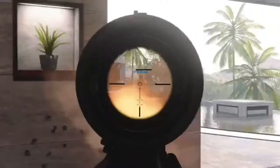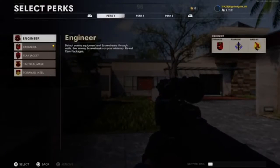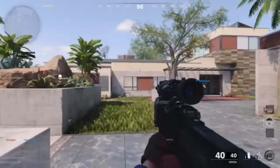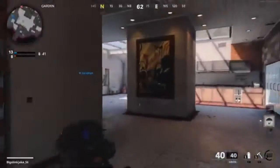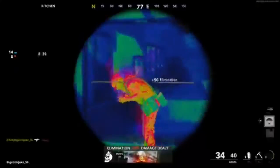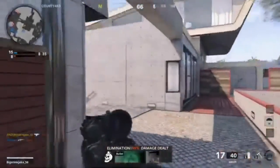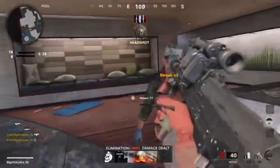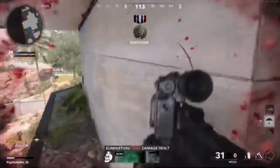You have to have the Assault Pack just in case you run out of ammo. Or you can use the Scavenger Pack perk — it's pretty good because if you kill somebody you can pick up their ammo. I think you guys should use that perk when using this gun because you use a lot of ammo.